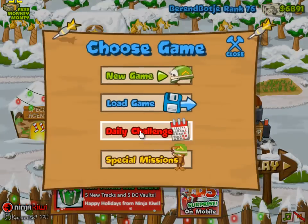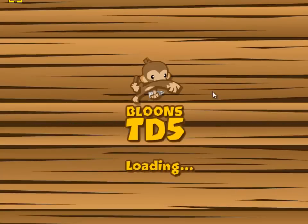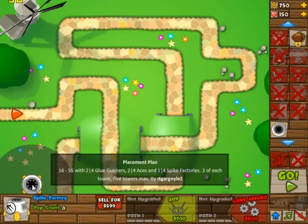Hey viewers, welcome to another Gamers Casual Pro Gamer. Today we're doing Placement Plan, which is today's daily challenge from Bluestar Advance 5. And we are going to have a very easy time winning this one.